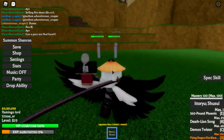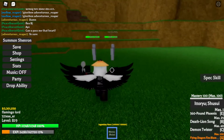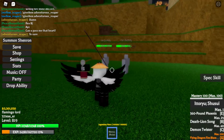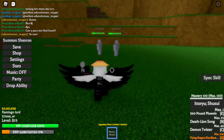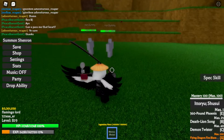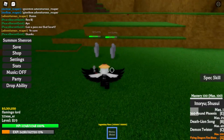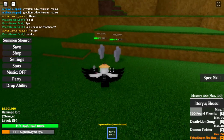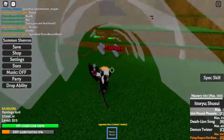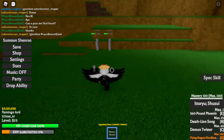The first ability is the 360 Pound Phoenix. This one you can unlock as soon as you get the sword — once you've bought it, it's already unlocked. You don't need any mastery to unlock this one. Click E to use it. As you can see, it deals like double or triple damage.